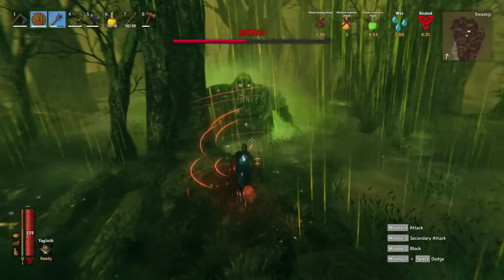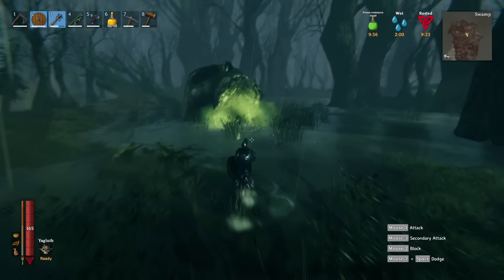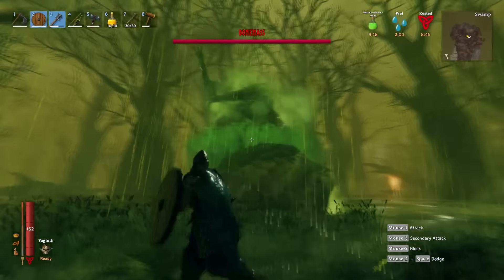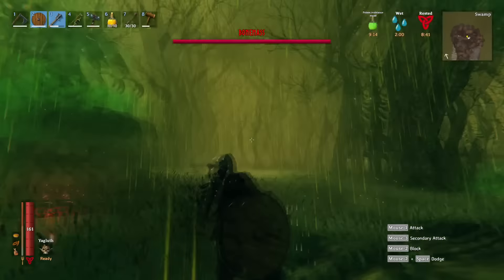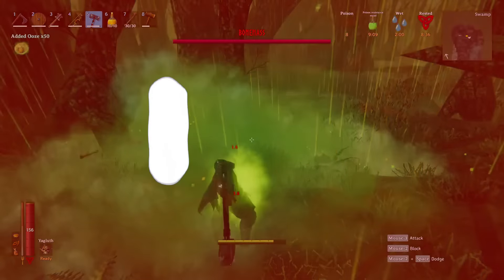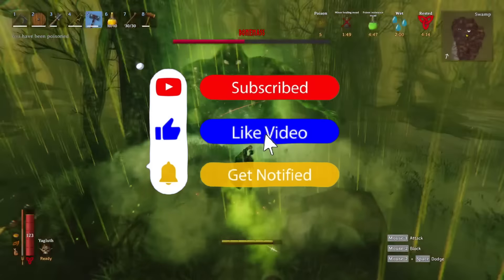This quick Valheim guide will show you how to find the third boss, Bonemass, how to summon it, and how to easily kill it. One method is a bit of an exploit, the other is how to do it properly. And with this particular boss, it's almost easier to do it properly. Everything is timestamped below if you want to skip ahead.